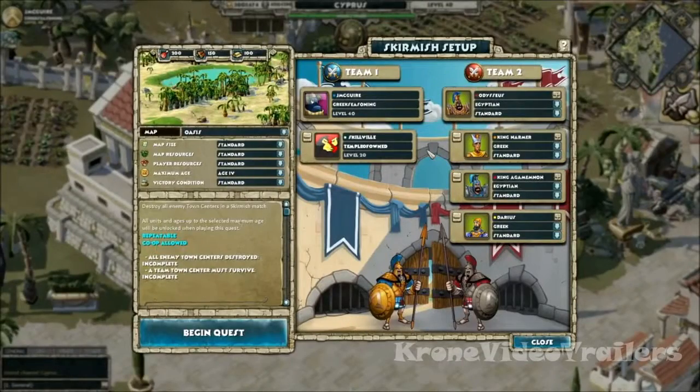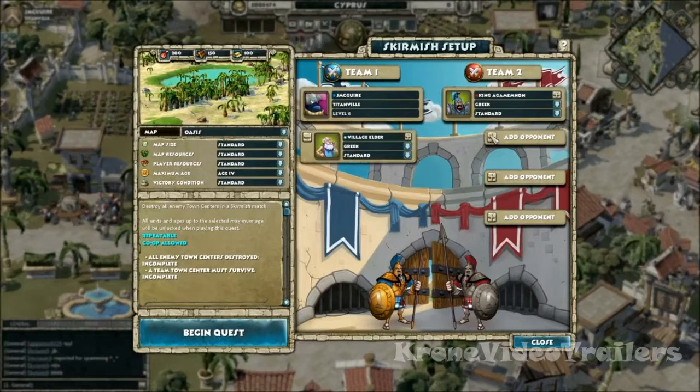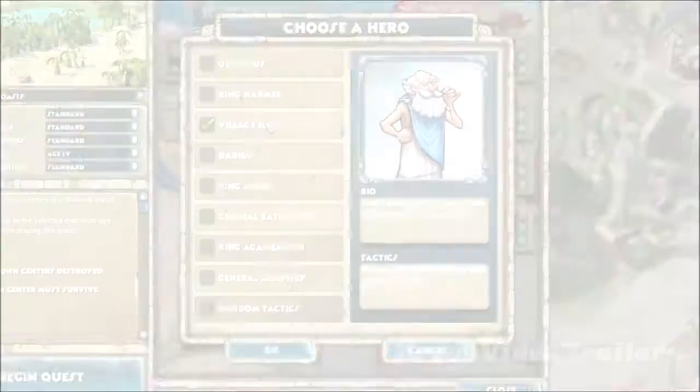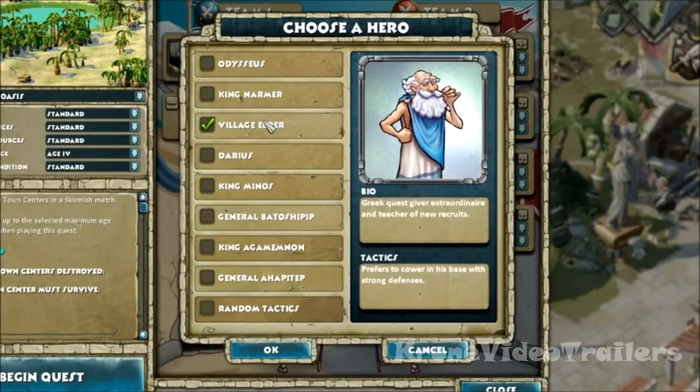Play against four computer enemies with a friend or computer ally. Computer enemies and allies can take on a variety of different play styles, represented by their own unique leader. There are eight different leaders to choose from.